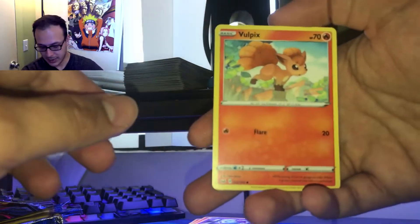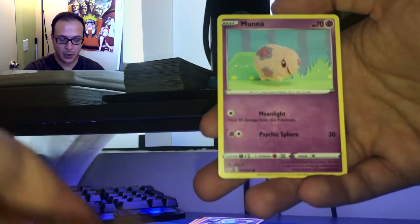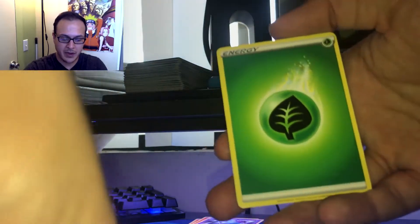I've been playing — I just finished playing some Mario Kart on the Nintendo Switch. Vulpix, Mana, and Leaf Energy.